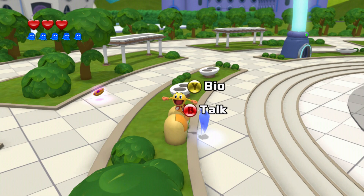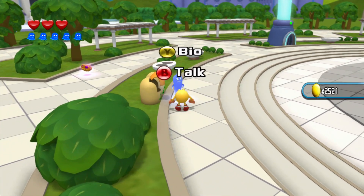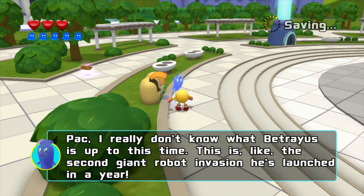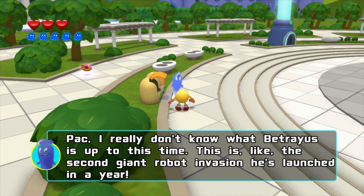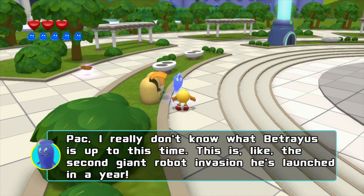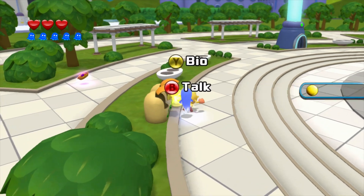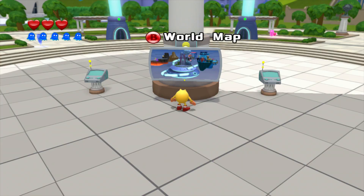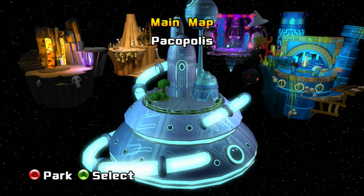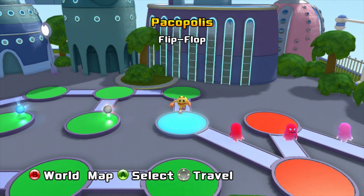Hey guys, welcome to part 5 of my playthrough of Pac-Man and the Ghostly Adventures 2 for the Xbox 360, PS3, Wii U, and Nintendo 3DS. Last time we played through the next two stages which made good use of Metal Pack. Now we're moving on into the next two stages — another platforming stage and another very special stage.